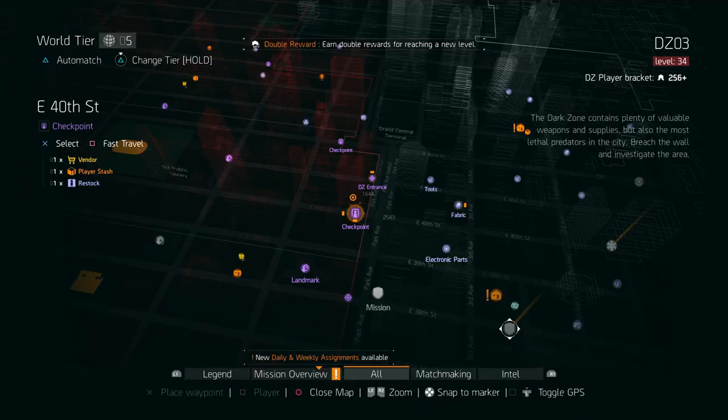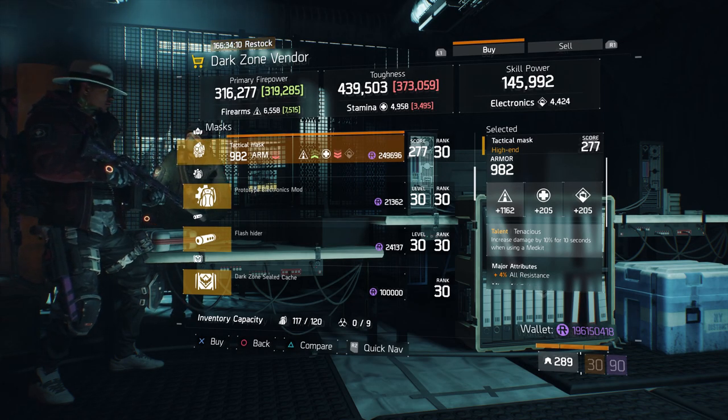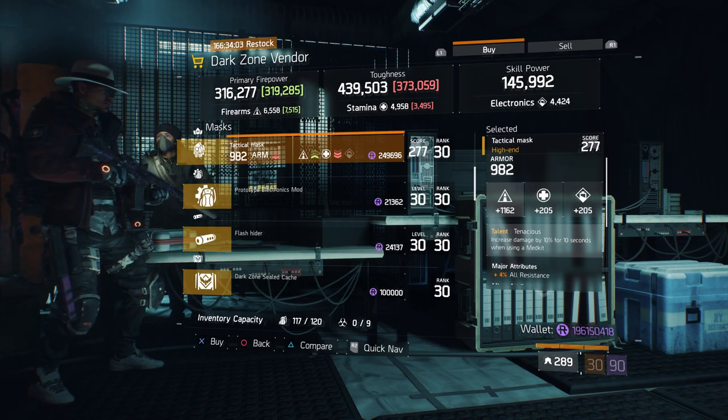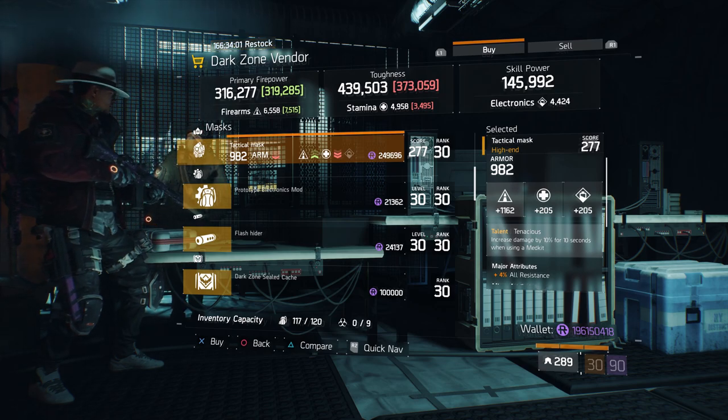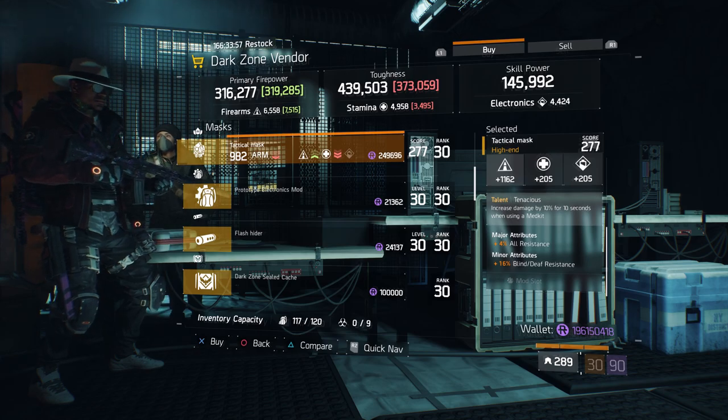For our next gear items, we're going to head over to East 40th Street checkpoint in the dark zone. Here, the dark zone vendor has a tactical mask with the talent Tenacious on there. It has a gear score of 277. It has 982 armor, rolled for firearms 1162, and the attributes it has is all resistance and blind death resistance.